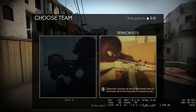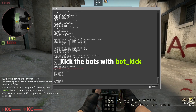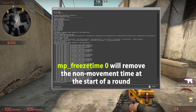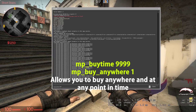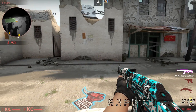Practice commands. First, if you want to practice on a server, then you'll need to turn on cheats with sv_cheats 1, kick the bots with bot_kick, get infinite ammo with mp_infinite_ammo 1. mp_autobalance 0 will turn off automatic team balance. mp_freezetime 0 will remove the non-movement time at the start of round. mp_buytime [value] and mp_buyanywhere 1 allows you to buy anywhere on the map at any point.